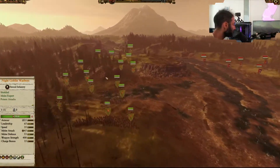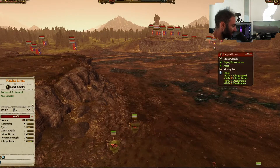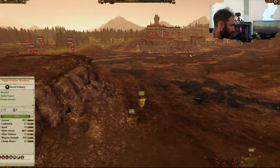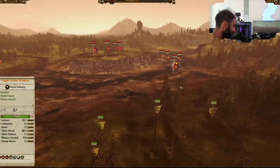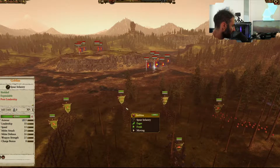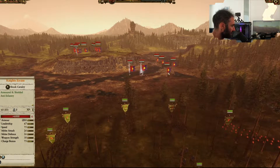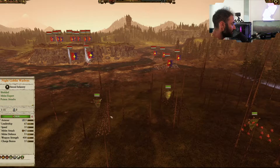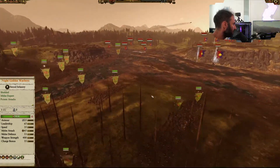Most importantly, we're going to have to cleverly use our Doom Diver Catapults to get some good shots in. I'm actually going to target maybe the Questing Knights or perhaps the Grail Knights. For the most part, I'm going to shift my Goblins into this wooded area to hopefully lock them down. If I can catch the cavalry in a bad engagement with my Spearmen — they won't win that engagement, but at least they'll slow them down for the heavy hitters.